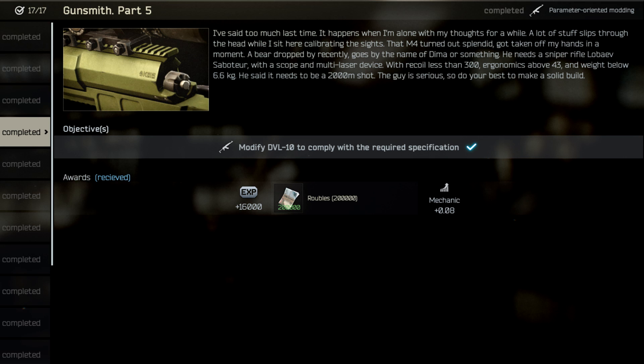The Mechanic wants you to get a DVL with recoil less than 300, ergonomics above 43, a weight below 6.6 kilograms, and it needs to be a 2,000 meter shot. Now the 2,000 meter shot is what makes this task so difficult because you can't use any of the 4x optics like the Bravo or the Hammer.